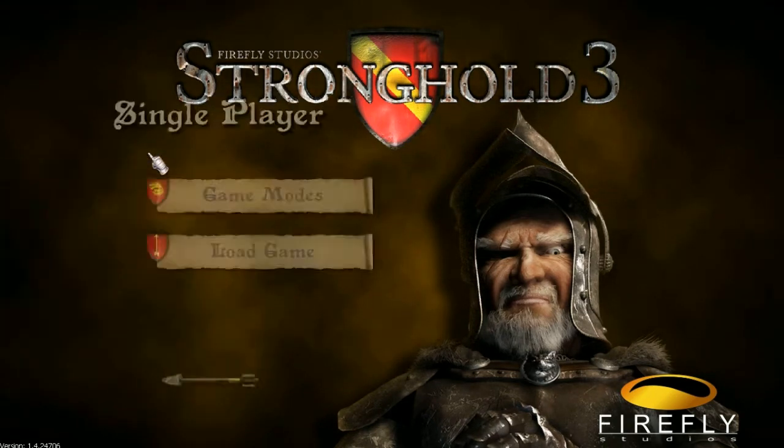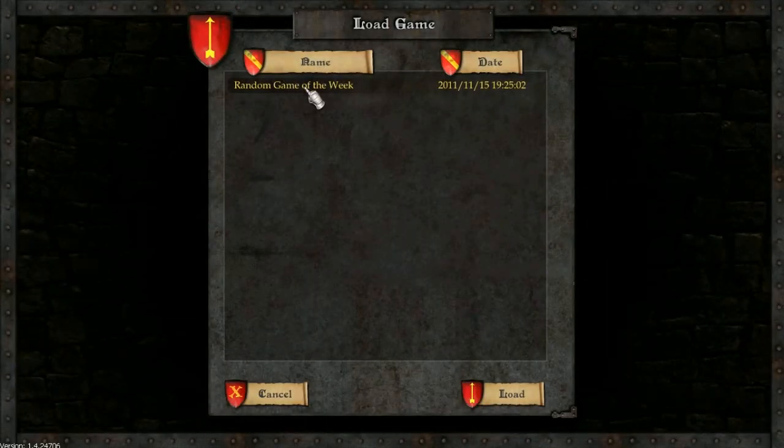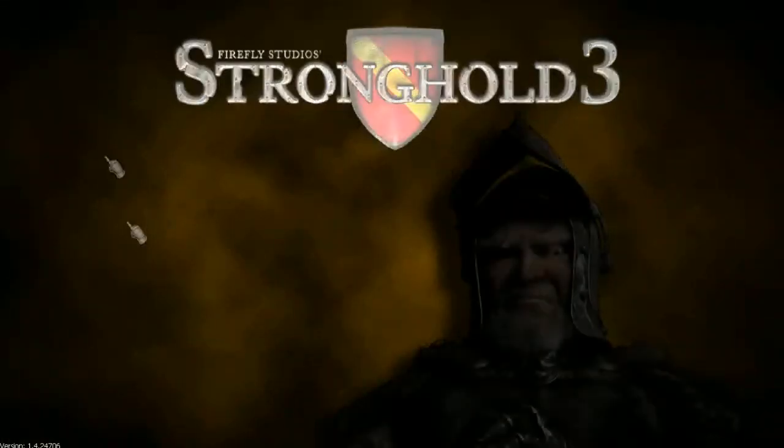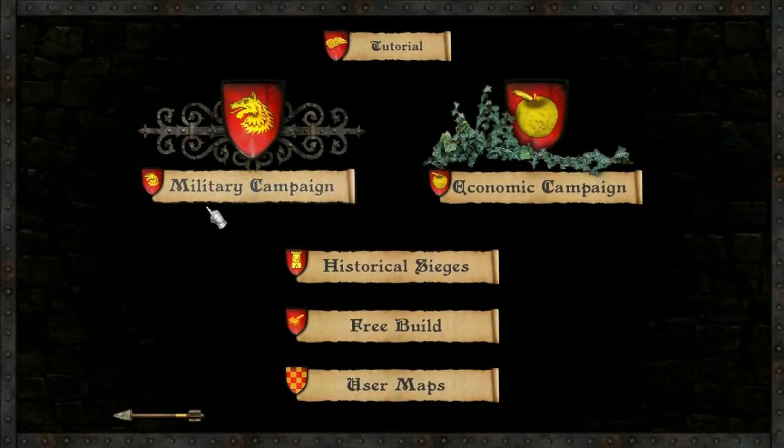I've been preparing a little world. Before we get to that, if I go on here, there's loads of little game modes - military campaign, economic, that's just like a little war thingy. Free Build, which is what I made the map I'm going onto, and User Maps. I don't quite know what User Maps is, but if we go on Load Game here and load this...